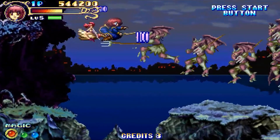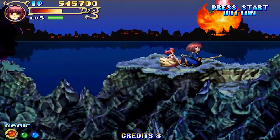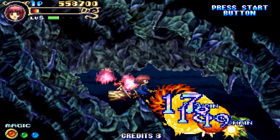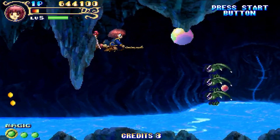Another cool ability that Cotton has is grabbing enemies to be used as either a shield or a projectile, whatever suits your fancy at the time. So in addition to being a solid shooter with great visuals, music, and creative stage and boss designs, there are some very cool gameplay mechanics to keep things interesting on top of that. This game also supports two-player co-op, which is always a good time. So what's not to like? That is a rhetorical question, of course — it's the $200 price tag. That's what's not to like.